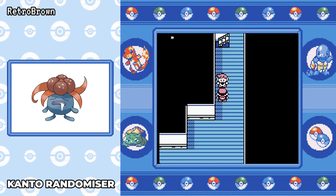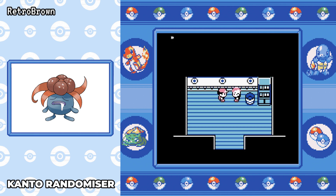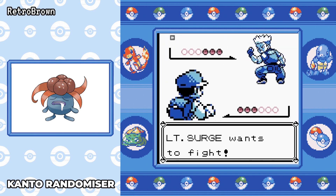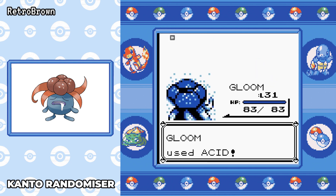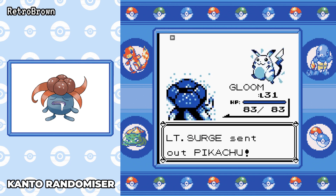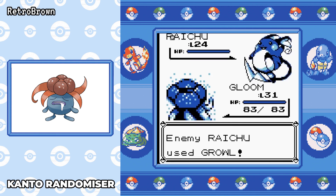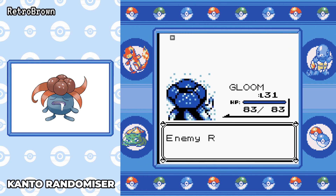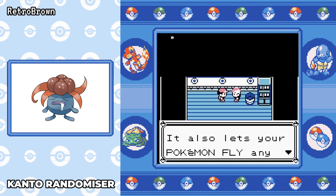Next up is Surge. All his pokemon outspeed me even at this level, and he uses X Speeds, so I just try to take out pokemon as fast as possible. Screech isn't great and Pikachu uses Quick Attack. When Raichu comes out, we get the Sleep off and Acid does a critical hit — a clean KO. We've beaten Surge without actually losing any HP, which I didn't think we'd be able to do.